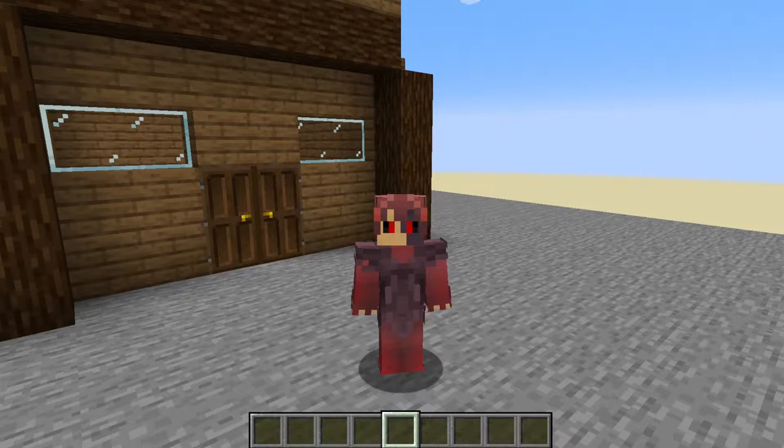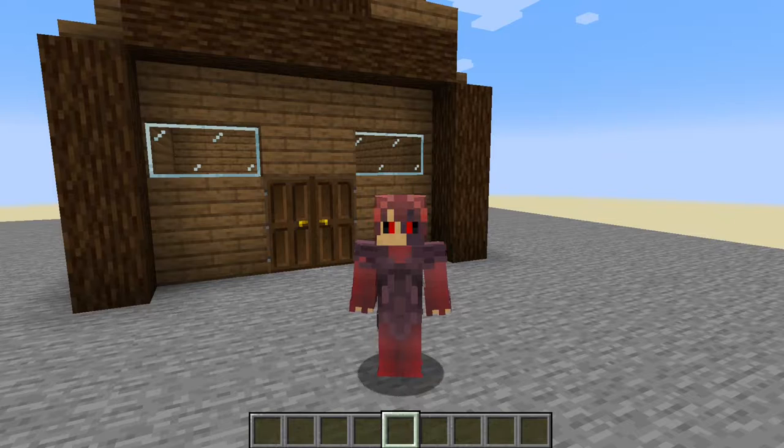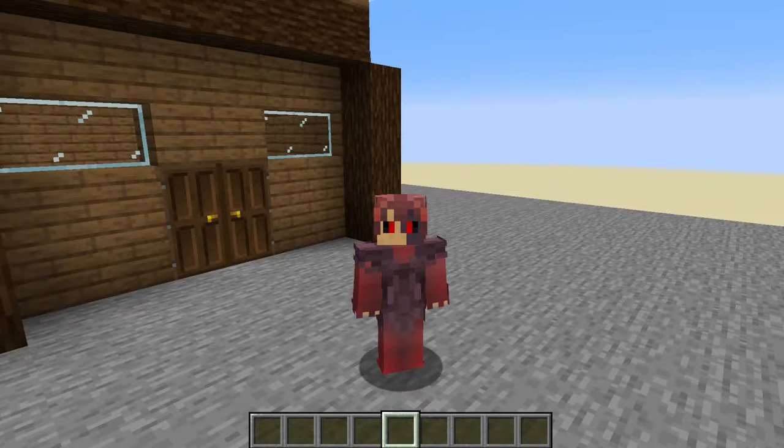Next you need to figure out the exact horizontal distance you'll be launching your missile from. The way you do that is start with 320, which is the current 1.18 height limit, subtract 7, which is the height of the flying machine, and then subtract the Y level of the target you'll be hitting. The target I'm going to be hitting is at level 72, meaning I start with 320, subtract 7, subtract 72, and find that I need to put my missile 241 blocks away.